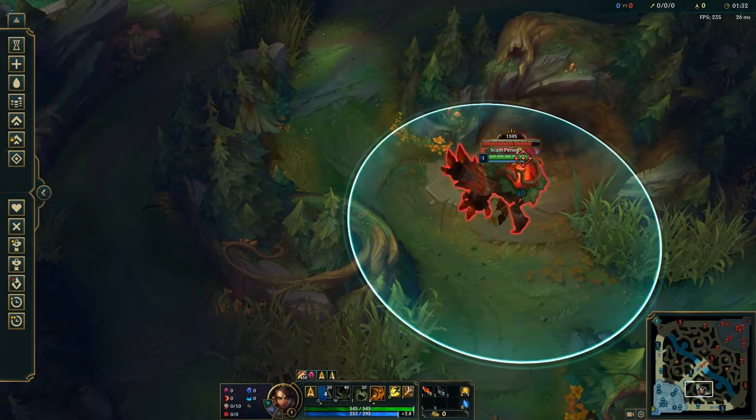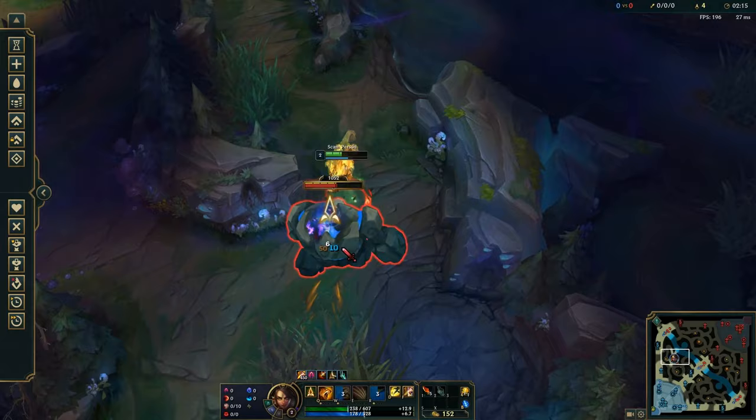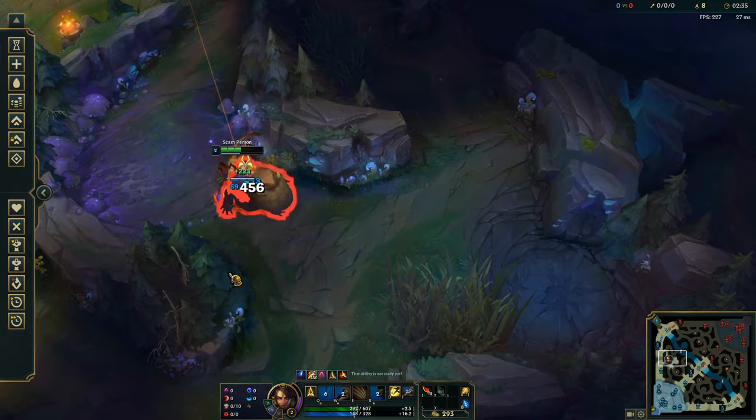For the red buff start, you're once again gonna want to start with your Q and then go with the W, but this time you're not just gonna clear straight up — you're gonna want to go red buff then blue buff. The reason for this is that Nidalee has a lot of single target damage in the early game, so in order to get the most efficient clear possible, we want to go red buff, then blue buff, then gromp, because those are the single target camps.